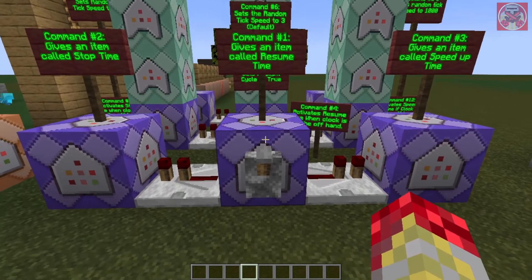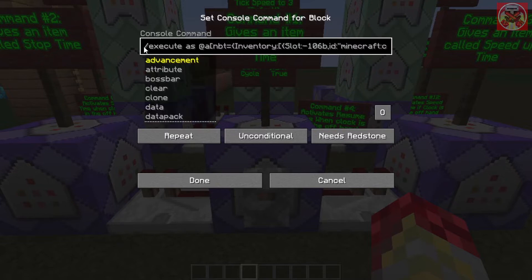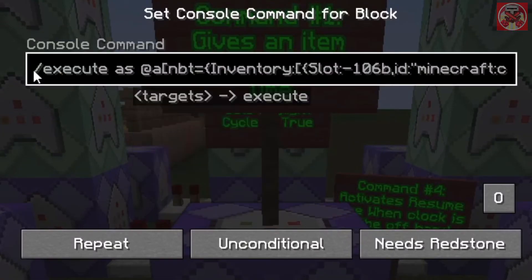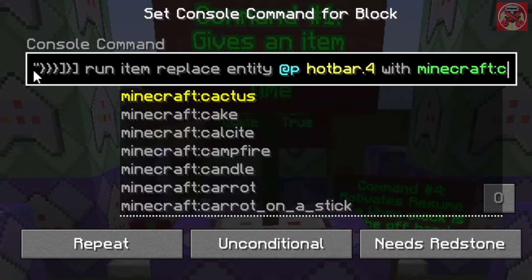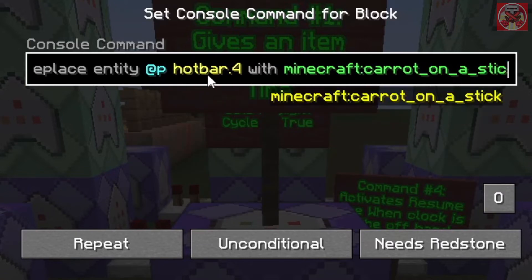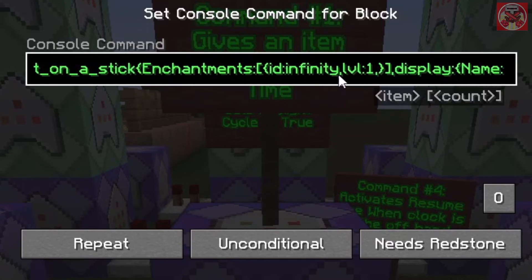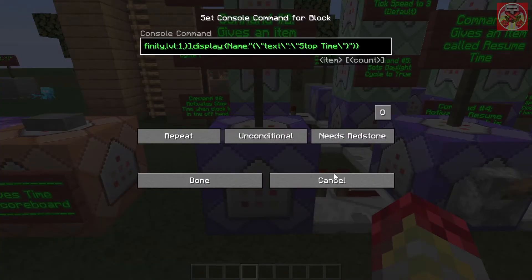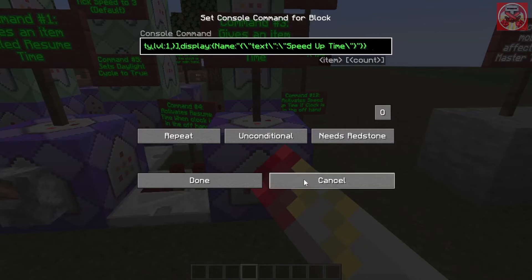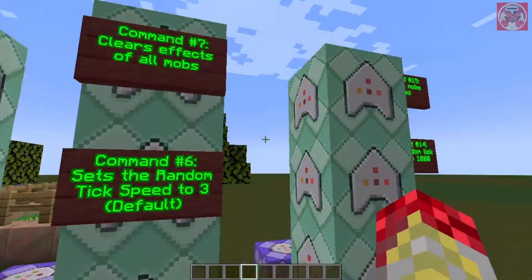These first three commands give you those special items when the clock is in your offhand. When the special clock named 'master time clock' is in your offhand, it runs: item replace entity @p hotbar.4 with minecraft:carrot_on_a_stick named 'resume time'. The same pattern applies for the 'stop time' and 'speed up time' items. These three command block pillars then control those three options.